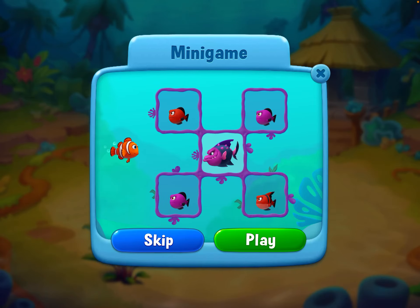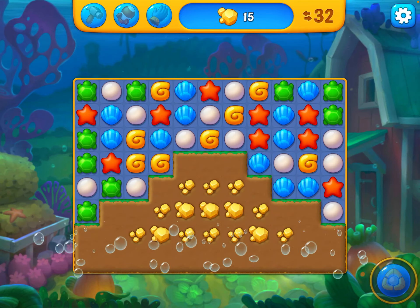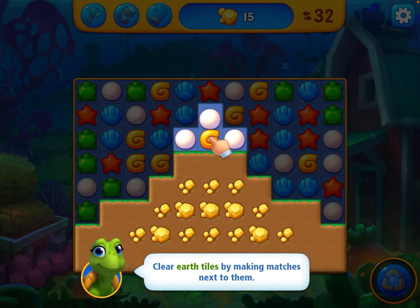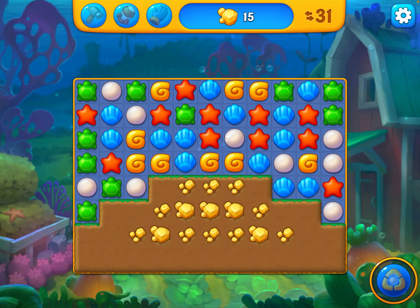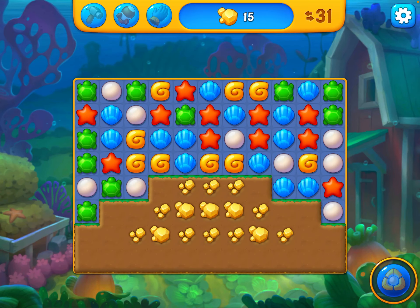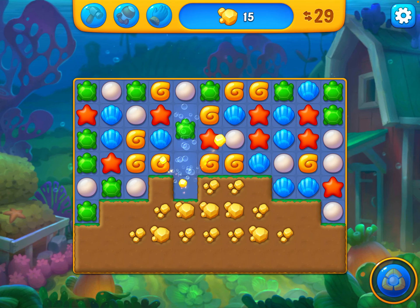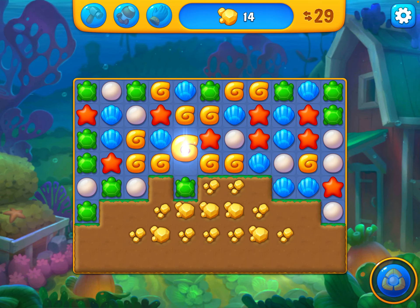Let's skip this for now. Level six. Okay, so we need to clear the earth now. I will do that game suggested move. You can find gold inside earth tiles — collect it all to beat the levels. So we need 15 pieces of gold. We're going to try and get a lamp line there.